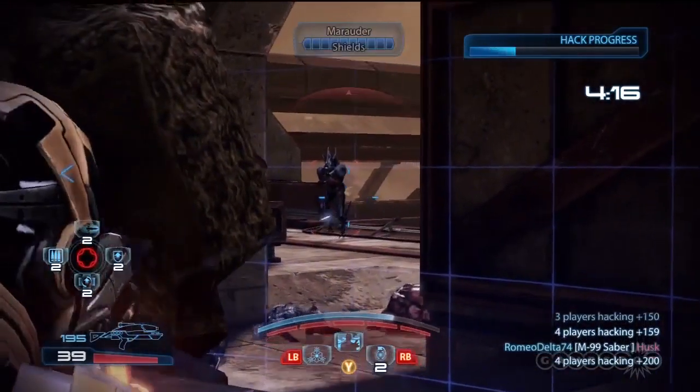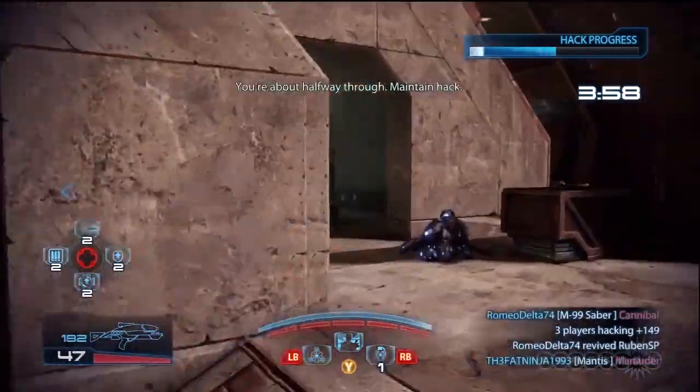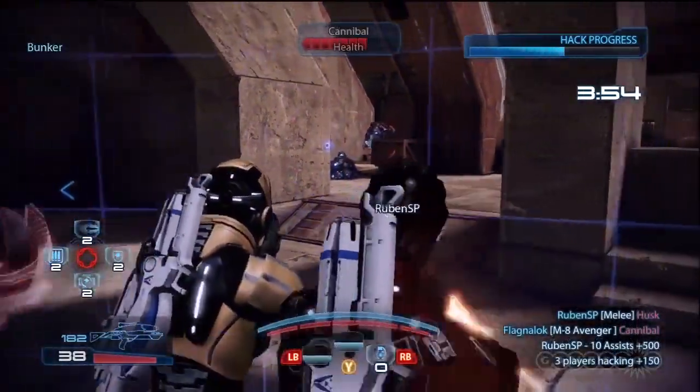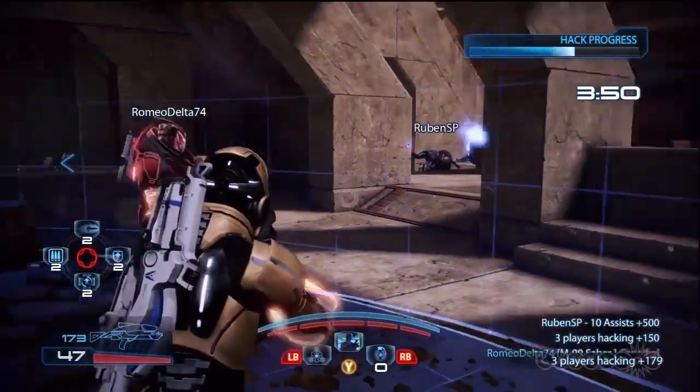The Infiltrator's third skill is the use of sticky grenades. As implied by the name, these grenades will latch onto an enemy or wall before detonating. Go for the upgrades that improve damage by 30%, maximum grenades by 2, and turn placed grenades into proximity mines.